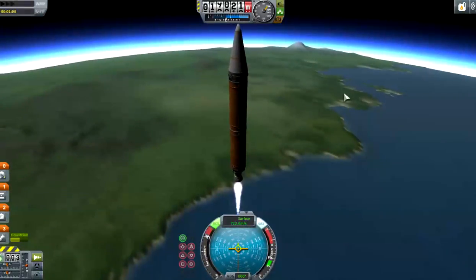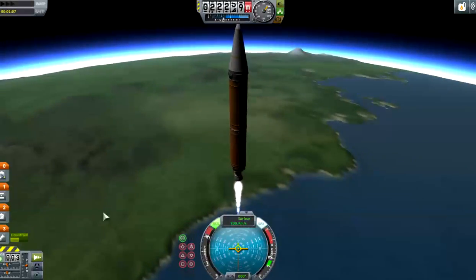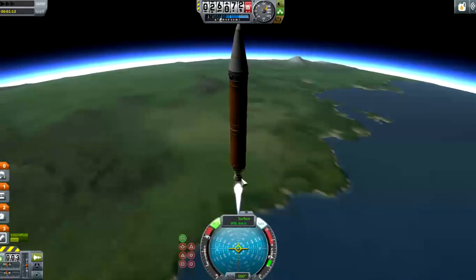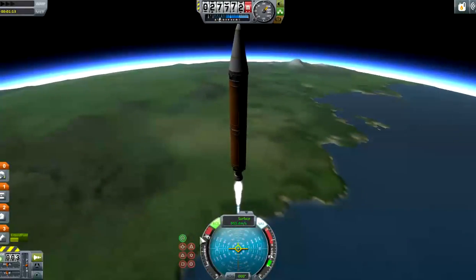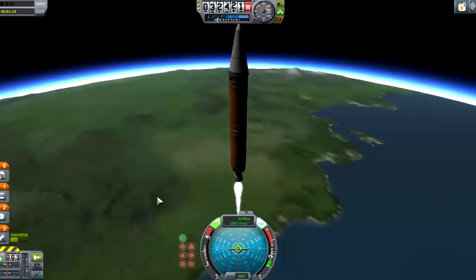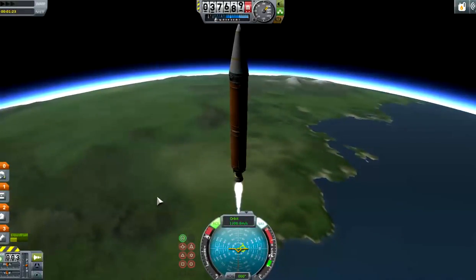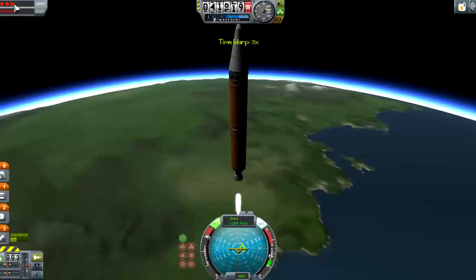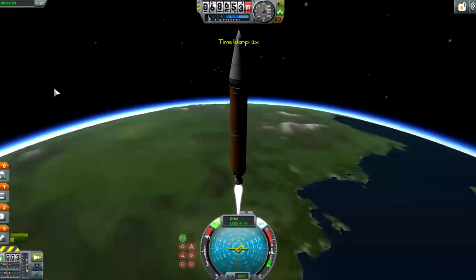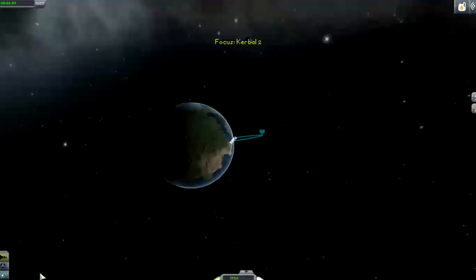I was gonna make this whole thing like a section and then have bigger rockets down below but I think it's gonna be too much. And I may change this rocket to a bigger, stronger one. But at the moment I'm just gonna leave it. Just gonna speed it up, slow it down, stop it - cause I'm out of the atmosphere.